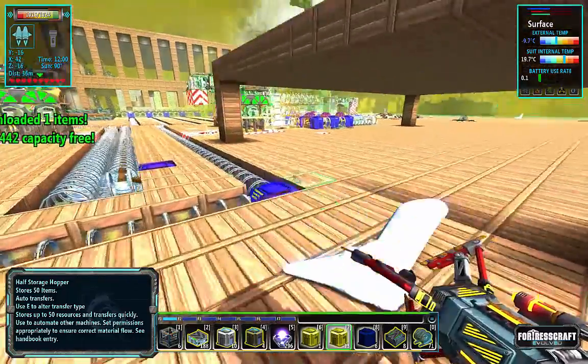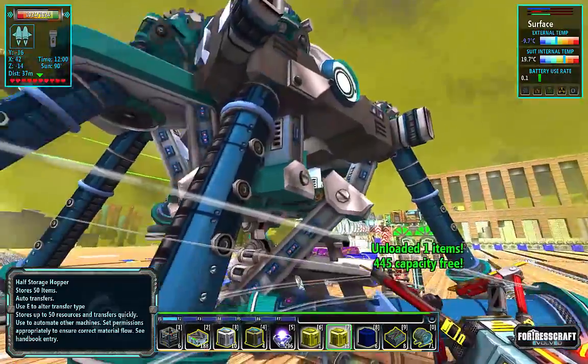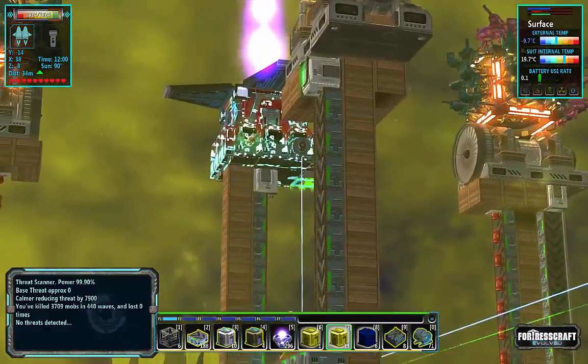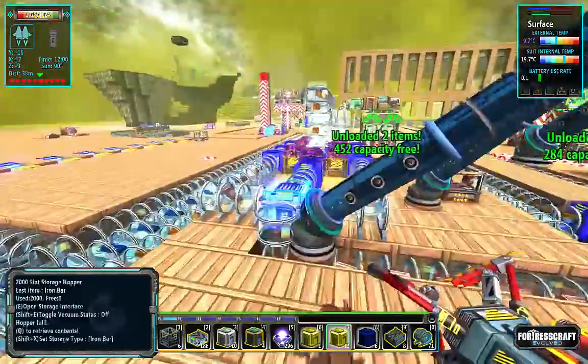Welcome back to Flexible Games where we are playing Fortress Craft Evolved. Spider bro's looking lonely, he doesn't have anything to do. His eye isn't red — zero threat, so we're all caught up and ready to go.